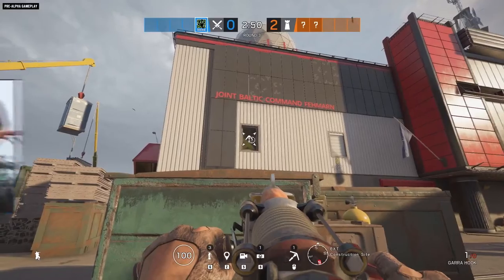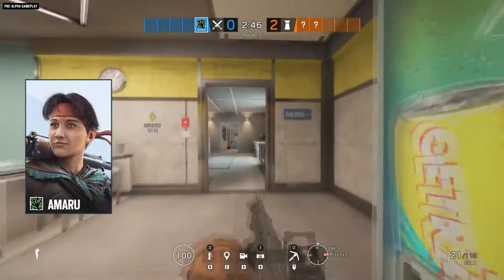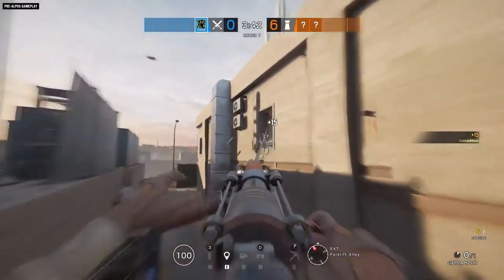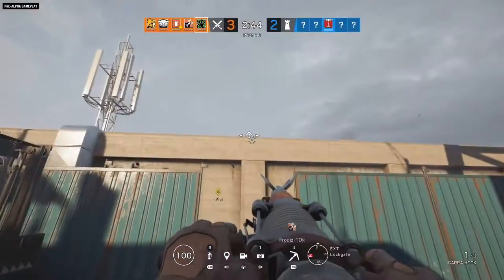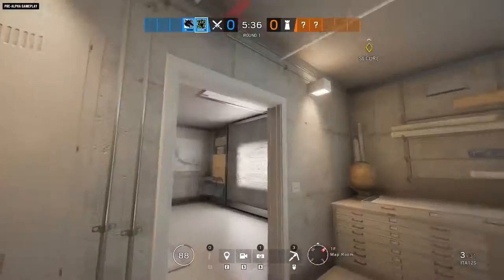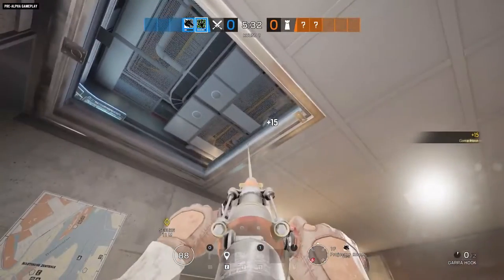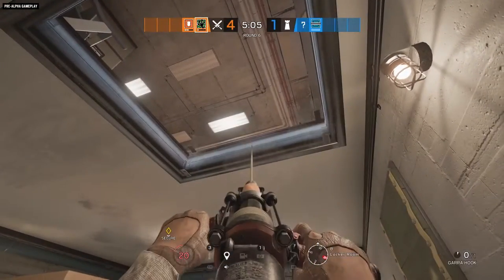Moving on, we have Amaru, the newest attacker who comes from Peru. She comes with the Garra Hook — basically a grappling hook. She can use it to grapple up and through any rappellable ledges and windows. It's pretty loud and destroys the barricade. She can also use it to go up and through hatches, as long as they're not reinforced and the hatch is already destroyed.